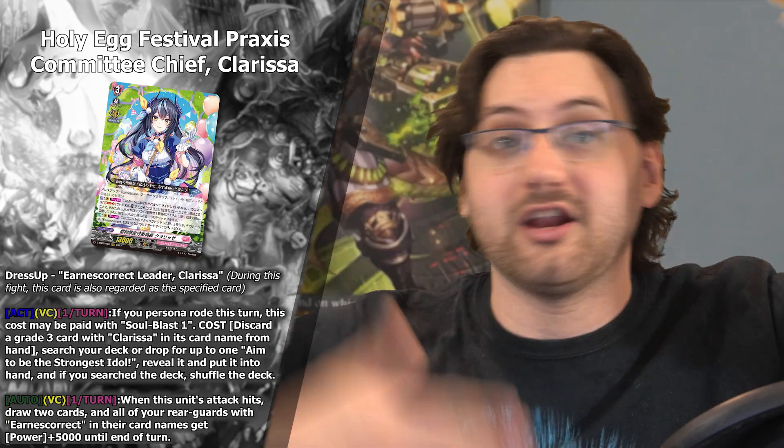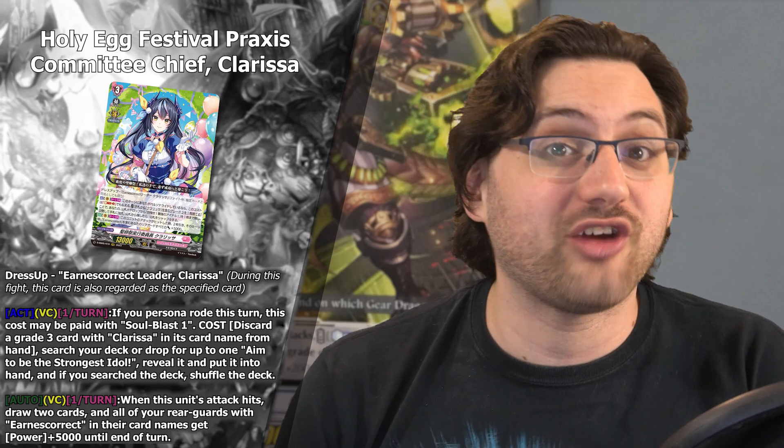Of course we also have the new Clarissa with the dress-up mechanic: Holy Egg Festival Praxis Committee Chief Clarissa. It has Dress Up — Earnest Correct Leader Clarissa. During this fight, this card is also regarded as the specified card, meaning it's the same as the original one. You can Persona Ride on either one on top of the other, and cards that specifically require the other Clarissa can still activate. Since this only activates during the fight, you can run four copies of both in deck building — before the fight they are not the same, but once a game fight starts they are. That means you potentially have eight copies for Persona Ride.